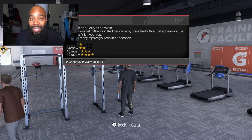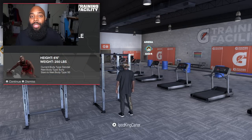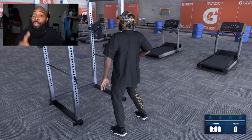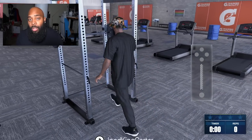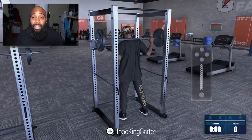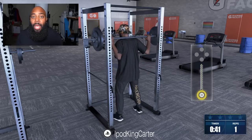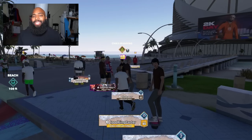Last but not least on this list, make sure you go to the Gatorade Facility and do your Gatorade Facility quest. The reason is not just to change your body type — it's actually to unlock different boosts, challenges, and quests. If you do not go to the Gatorade Facility at all, you will never work on your physicals and you'll never unlock the different body types for your player, so make sure you do it.